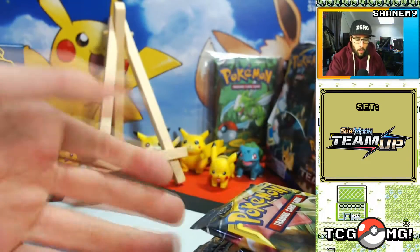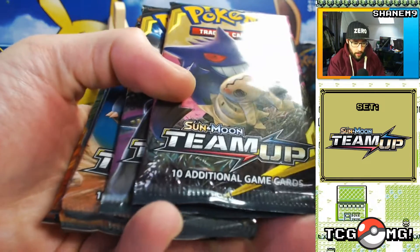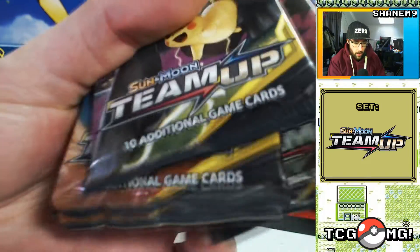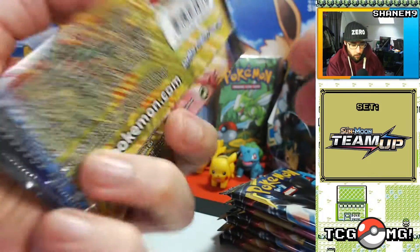Hold your horses — we've got to do the pack trick. There's a Mimikyu and a Gengar; we'll put it at the back and hope for the best. Pack number one then.